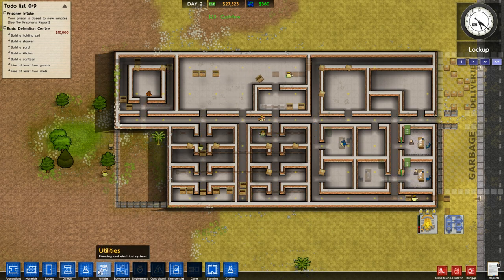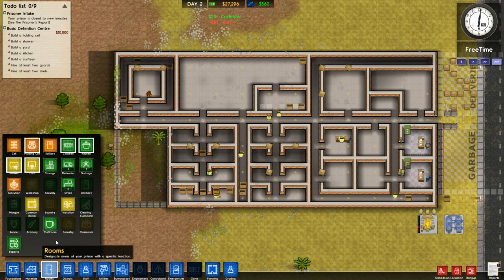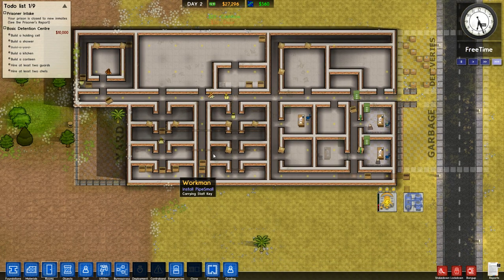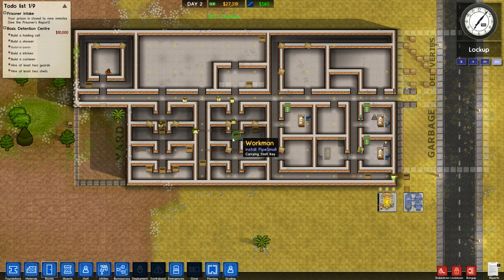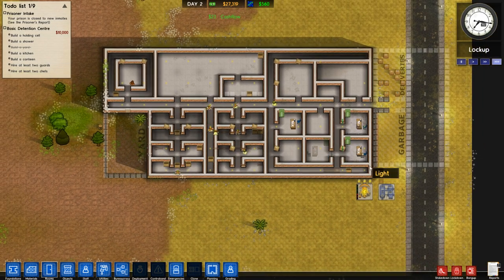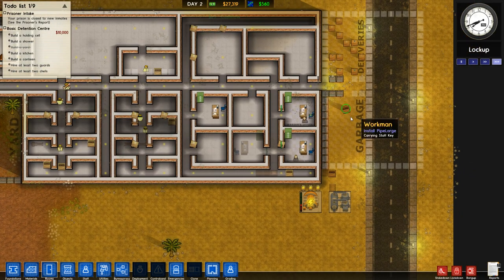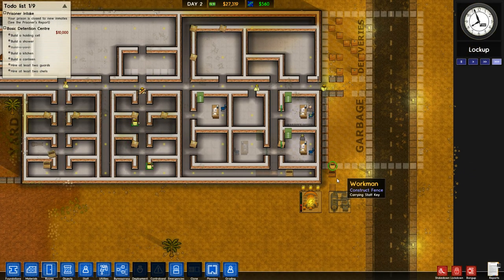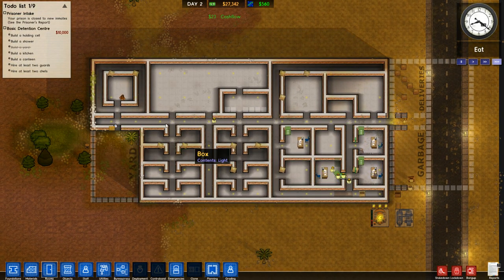I'm going to install just a regular door and deck this out as our yard - that will check one thing off our list. Back when I played in 2012, I basically never got a prison over 20 inmates before a riot started. It was fun and exciting but also horrifying. I'm hoping we can get back to that challenge but with a little more knowledge this time. Our offices are ready and we can hire our psychologist and foreman.